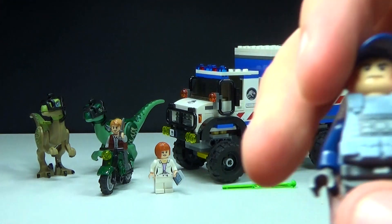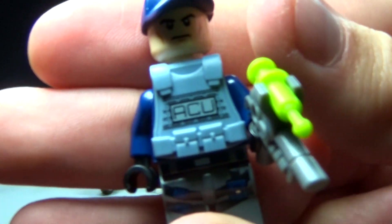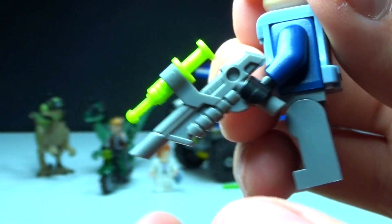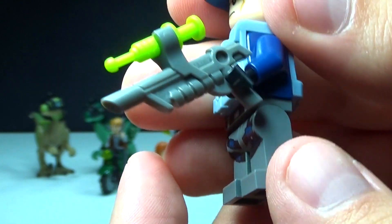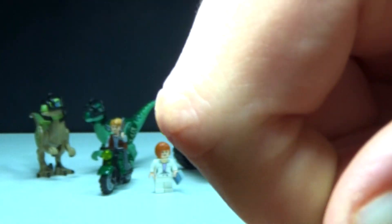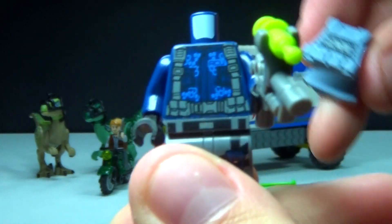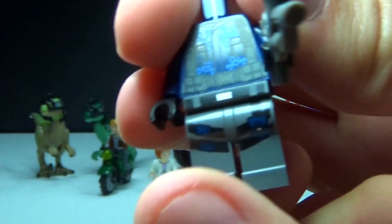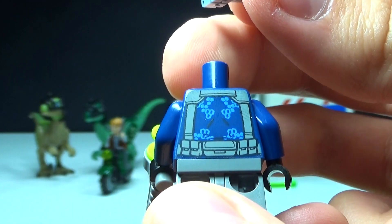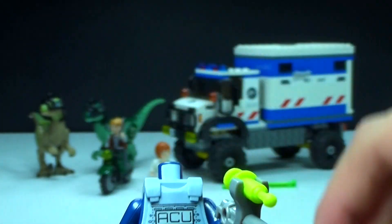We also get a standard ACU animal control worker who works in the park. He has a lot of detail on his body armor and comes with a removable syringe on his gun. If you take off his hat, head, and body armor, you can see all the detail underneath — they really took a lot of time detailing these figures, even where you can't normally see.